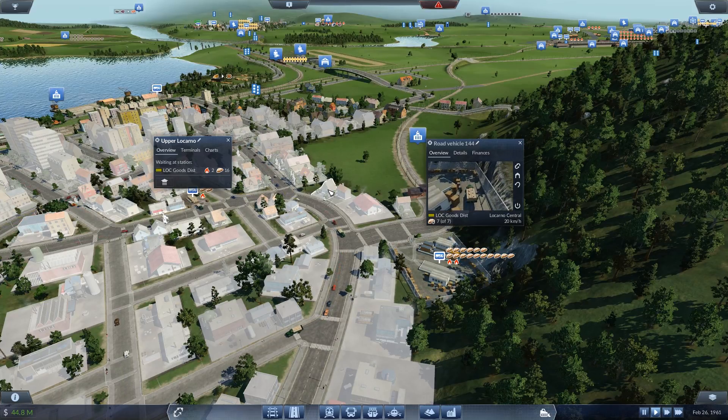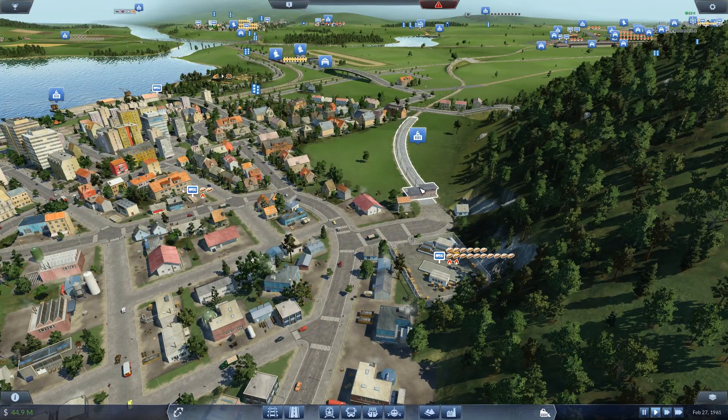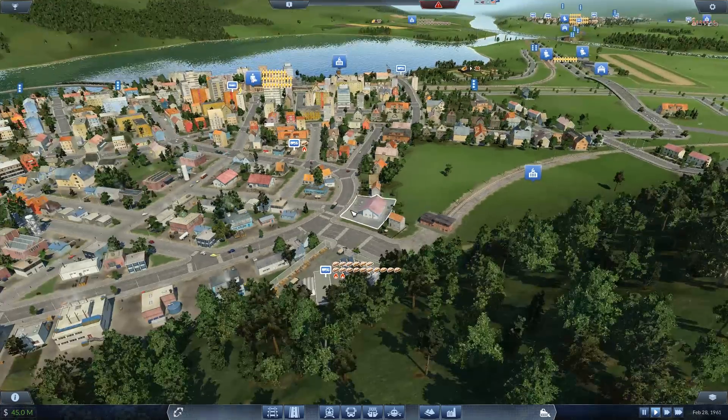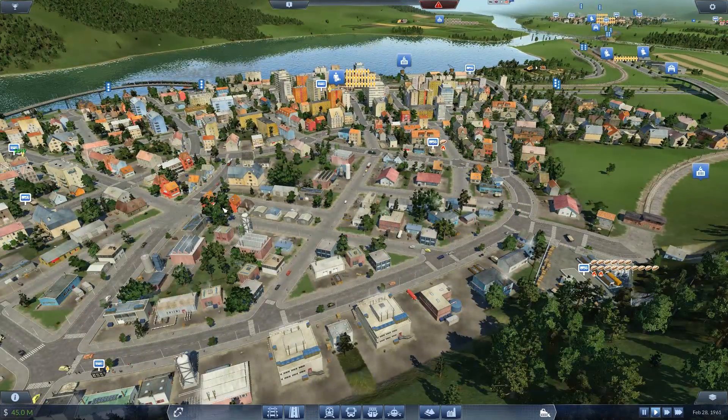As you can see here in Locarno, we've got 151 bread ready to go, and it's not like we're short of trucks either. I've got bread being shuffled between these two individual stops because there is some commercial demand there. I didn't notice when I set this up that this station — this terminal — is actually in range of both of these truck stops. Happy days. There's commercial in range, so it's getting the job done, and every time you take a full load anywhere, you still get paid for it.